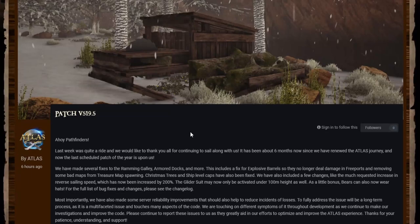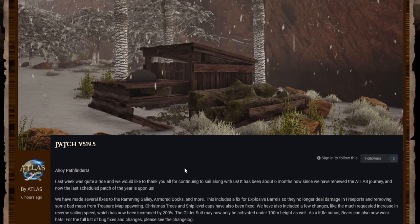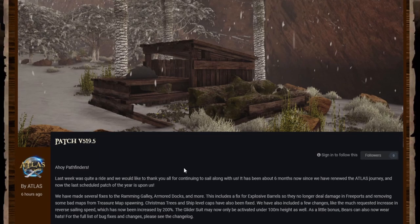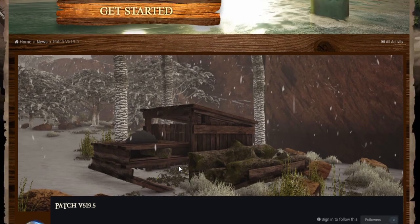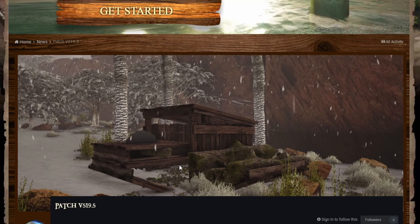Welcome back to some more Atlas news. We have got patch v519.5, which includes some pretty cool stuff including a new lumberyard. I'm going to be doing a new format this week — we're going to have the news, which will be the post that goes with the patch, and then another video with the patch notes to split it up.